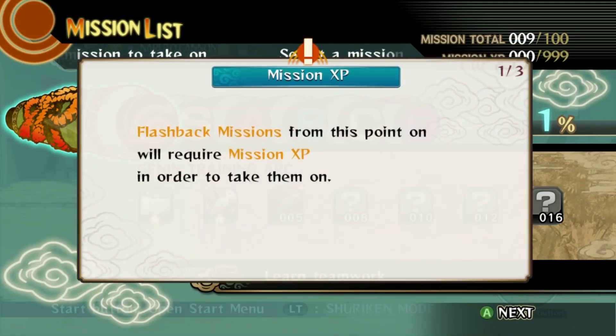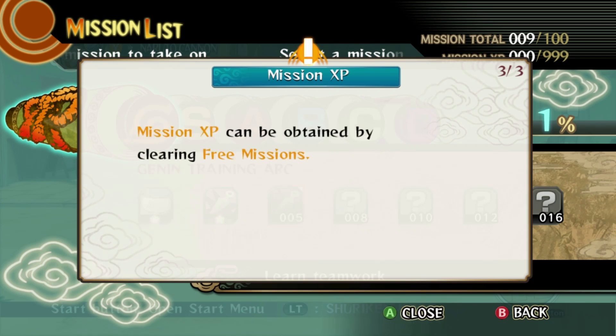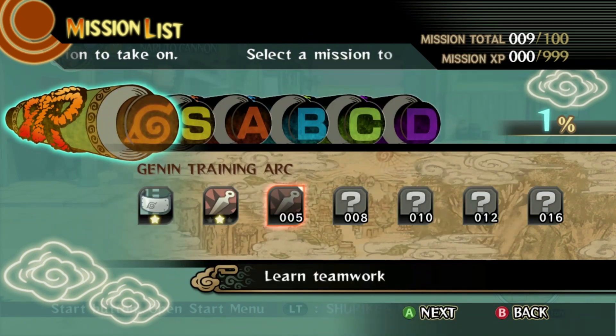Mission XP. Flashback missions from this point on will require Mission XP in order to take them on. If the number of Mission XP listed in the upper right corner of the mission list screen is lower than the number listed to the lower right of the mission icon, that particular mission cannot be taken. Mission XP can be obtained by clearing free missions. Alright, so let's just do that.